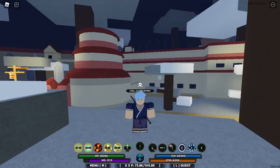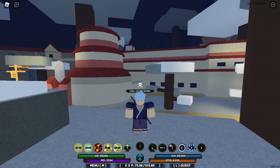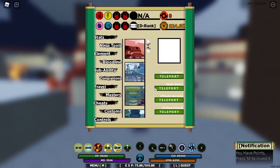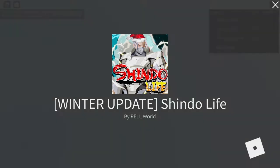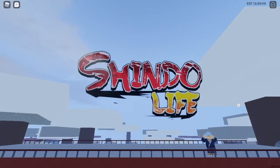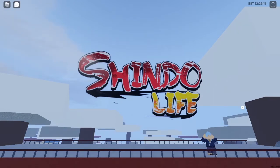So what you need to do to get the free spins and money is press M, go to travel and teleport to the main menu. You can also go to the main menu as soon as you open the game. As you can see my main menu is loading, so as soon as it's finished loading it will head down to where I can choose the options.